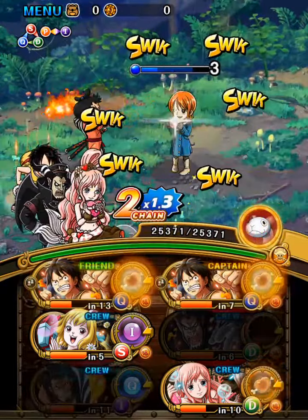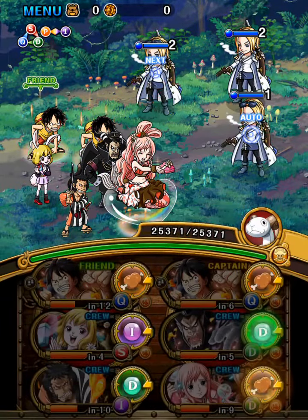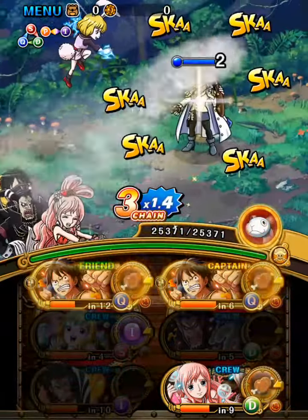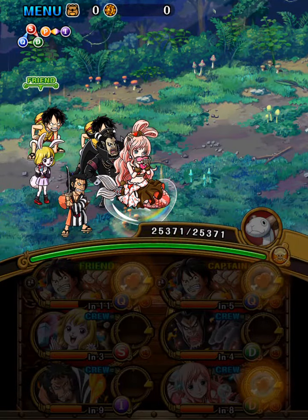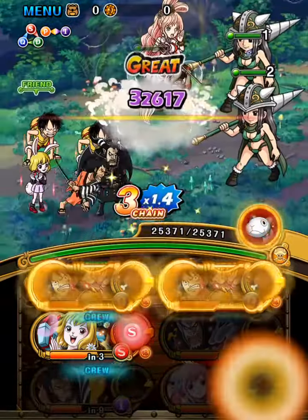Magellan is here to get rid of the Turtles on stage 17. You can also bring Legend Magellan, or instead of Legend Magellan you can bring Raid Magellan, Fortnite Perona — everyone that does poison will instantly kill the Turtles.